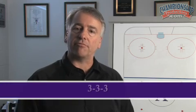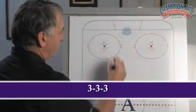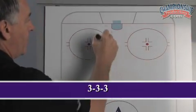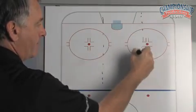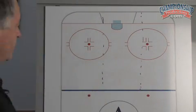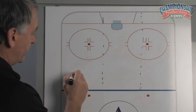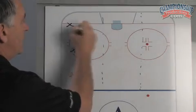We have two small games that we use quite often in practice to work on penalty kill skills. The first one is what we call 3-3-3. In the game, we divide the zone into thirds. This is played from the blue line to the end boards, and we put three players in each third.